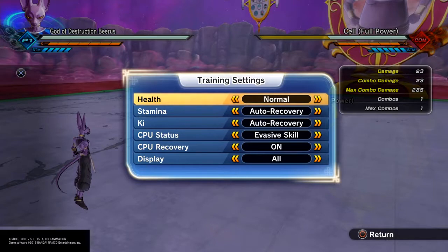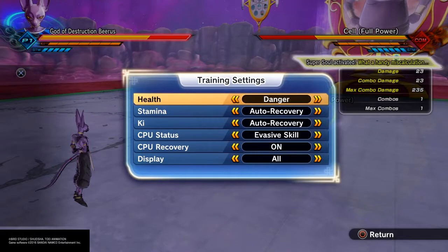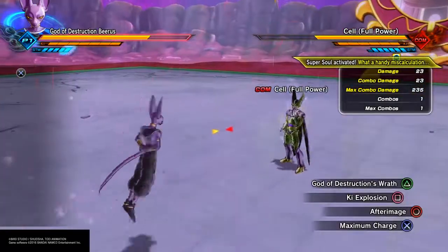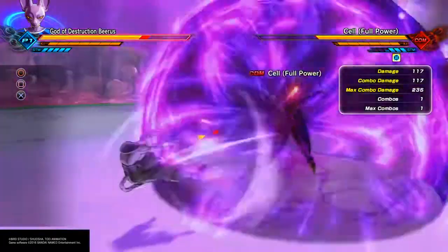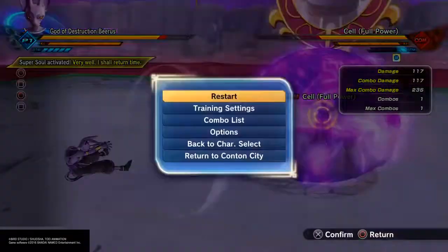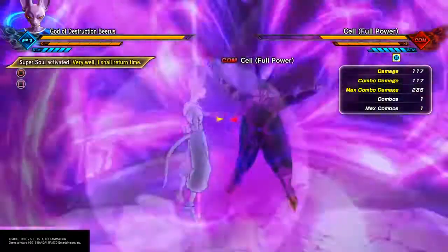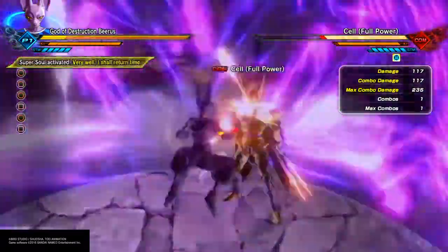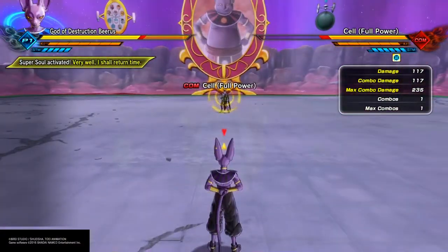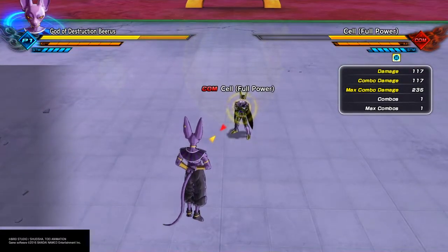Since I'm using a super soul like 'Very Well, I Shall Return,' I can get some health back when I perfect block. Let me show you what that looks like — I messed it up; you have to be fast. Let me set that to unlimited and try again. As you can see, five times in a row — but you have to be very fast; I even had to stop speaking so I could focus on the timing.